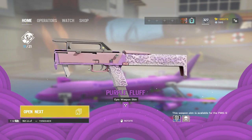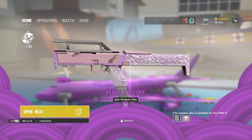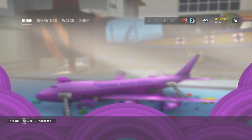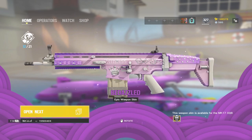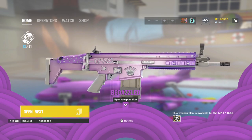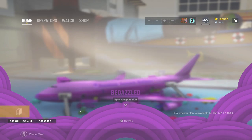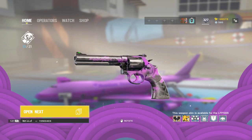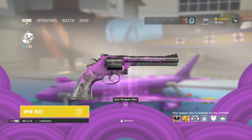We got Purple Fluff. I don't mind this gun skin. Actually the new skin is for the SMG, not the Tachanka. And there's the new Scar weapon skin — pretty clean. And we get the Revolver, which is the new one for Montane. Last time it was just the shield.